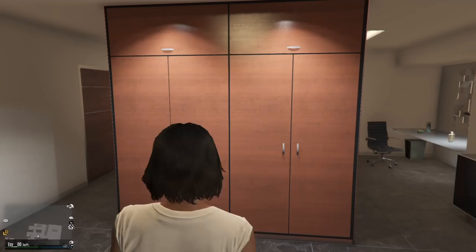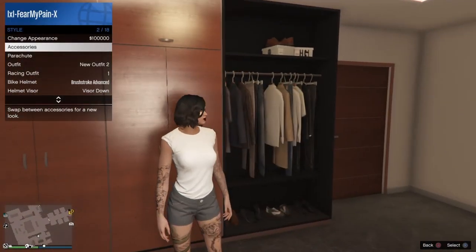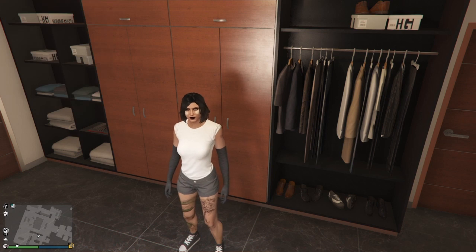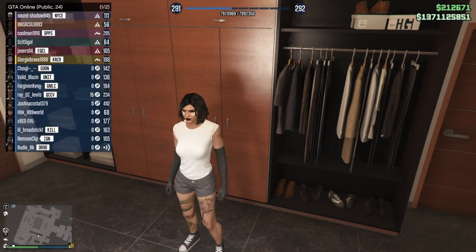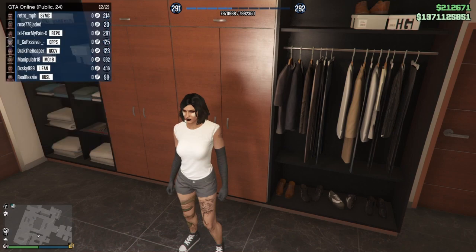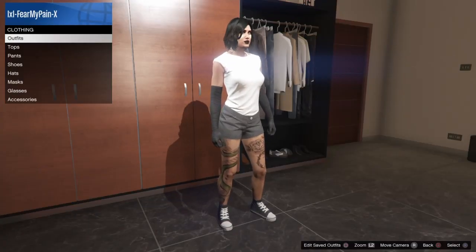Now we just have the shoes and top with the black shorts — save that again just in case. Open up your interaction menu, go to Style, then Accessories, and go down to Gloves. Scroll until you find the black long gloves. If you don't already have these gloves purchased, just buy a dress at the clothing store that has the gloves on it and then you should be good. Save that outfit again in the slot after the outfit that had the checkered component and handcuff item.